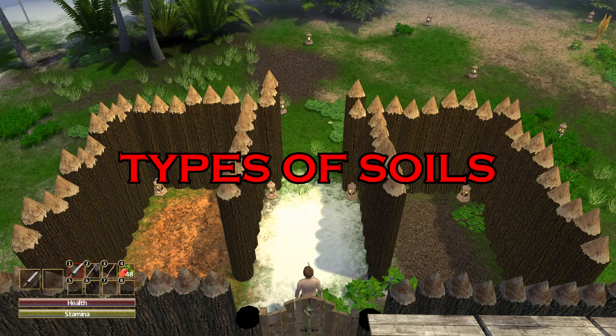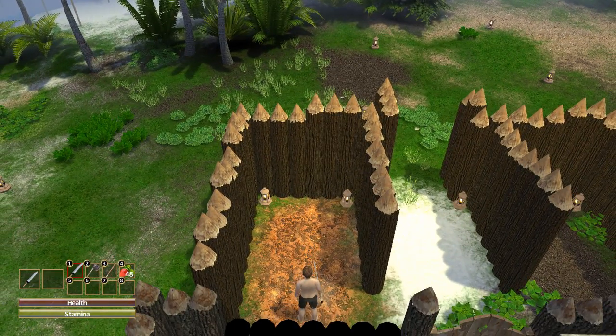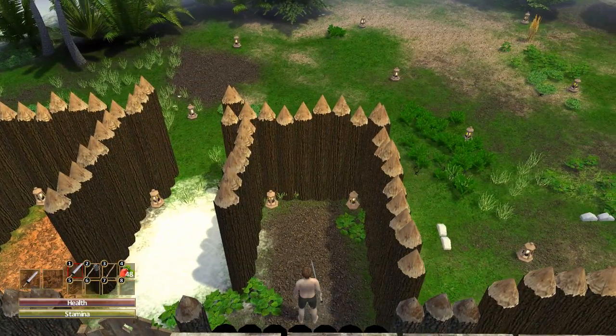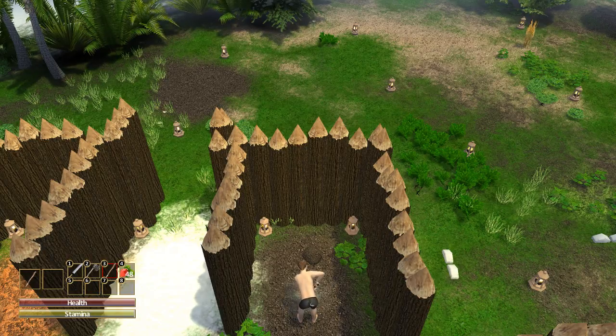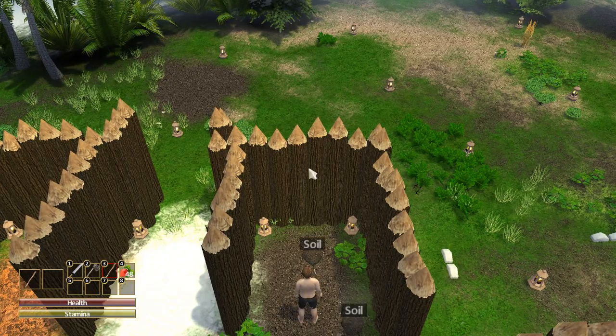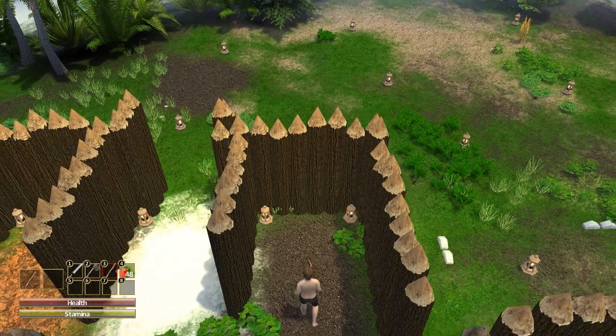In this game, there are three different kinds of soil. There is clay, sand, and soil. In case you're wondering how they look: the clay is orange in color, the sand is white in color, and the soil is brown in color. All you have to do is take out a digging stick or a shovel, go right on top of them, and just hold the left mouse button. The soil will start popping out, then press the left control button to pick it all up.